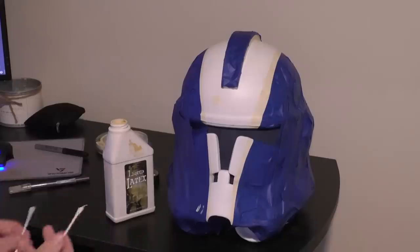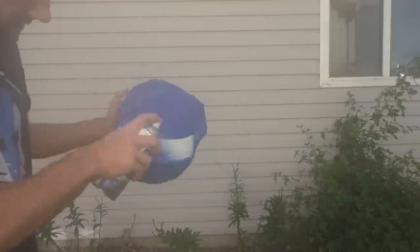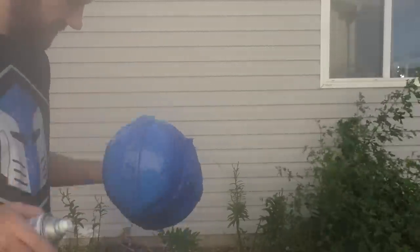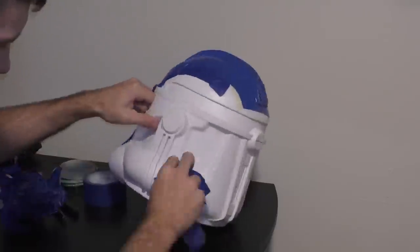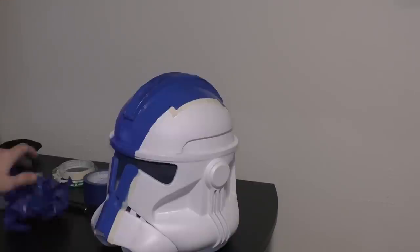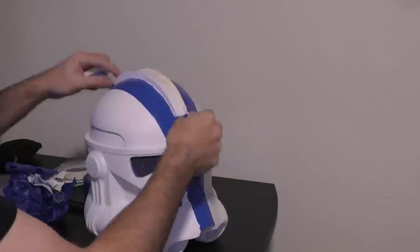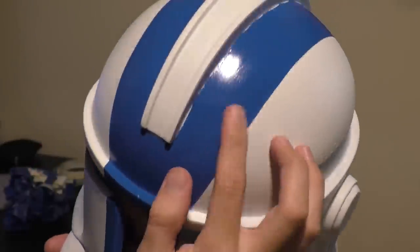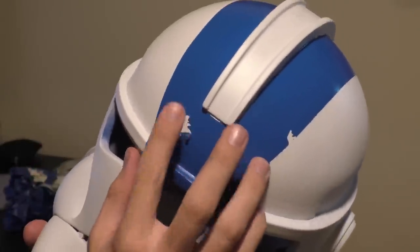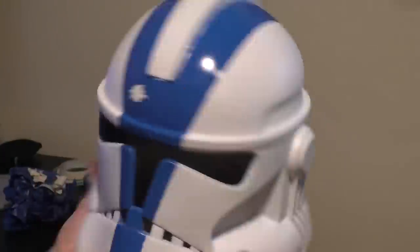The blue I used here is Rustoleum brilliant blue — just do some light coats and make sure you have total coverage of the taped-off area. Now we get to peel off the tape, revealing our blue design underneath. Just don't peel too hard — you don't want to accidentally lift up the white paint underneath. Then we peel off the liquid latex, and you can see the chipped paint effect. Try not to overdo it — I did it in just a few spots, and less is more.